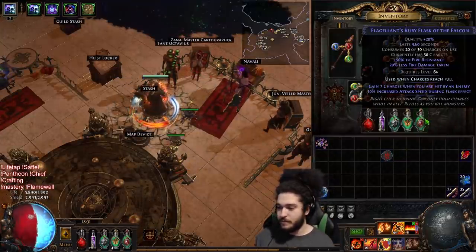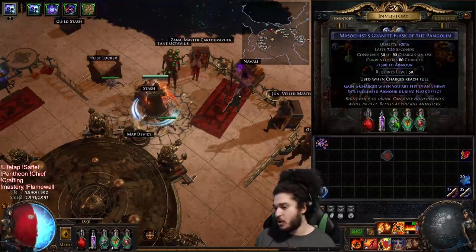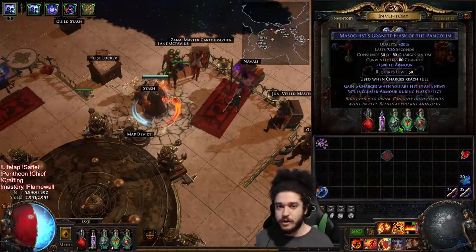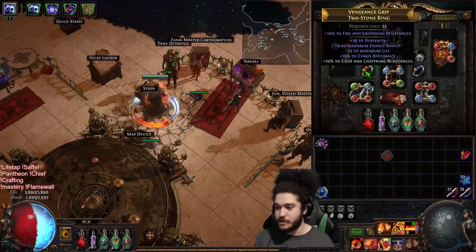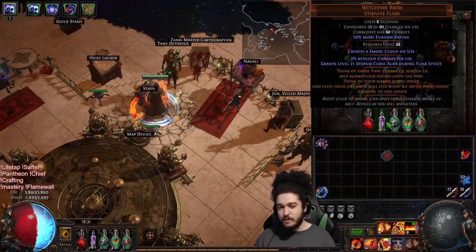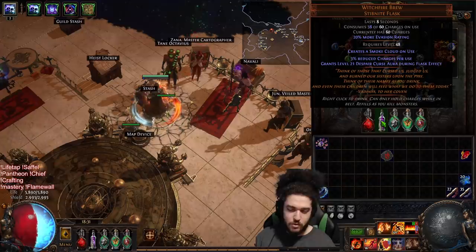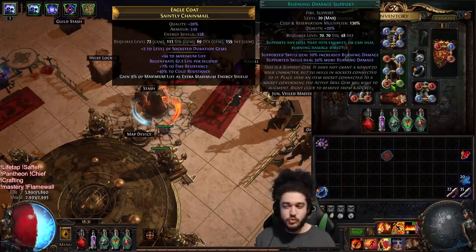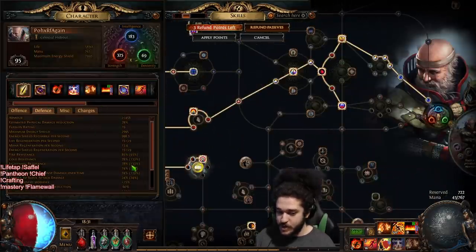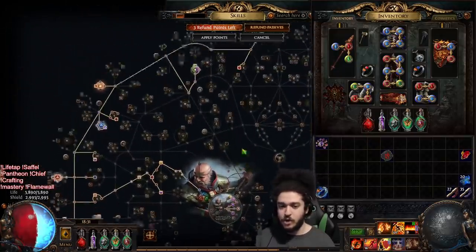I did adjust my flasks slightly - I've switched over to 'use when charges reach full,' and because all three have 'gain charges when you're hit,' I basically have permanent flask uptime. Since I'm not running a proper curse-on-hit setup - I don't have a ring with Flammability on hit yet - I'm running Witchfire Brew, but it doesn't really do much because I often find myself running maps with 60% reduced curse effect. I'd probably use a Topaz Flask or even a Jade Flask, maybe, because I may switch to Shadow Stitch since Tempered by War doesn't currently work with my res.